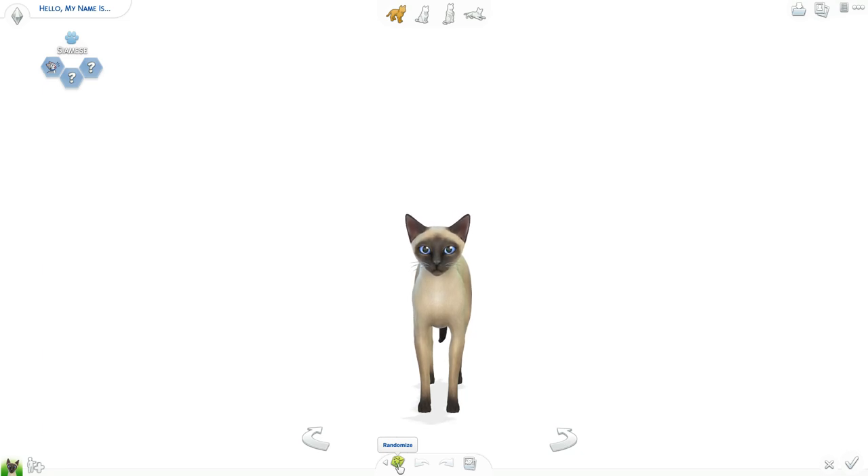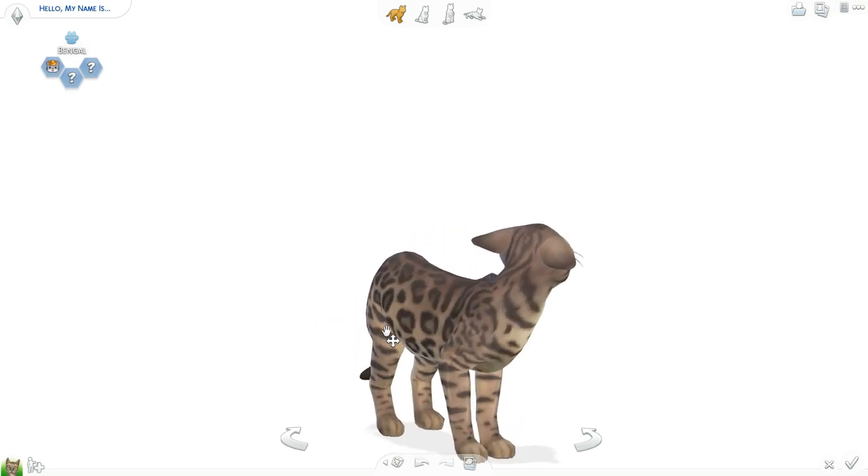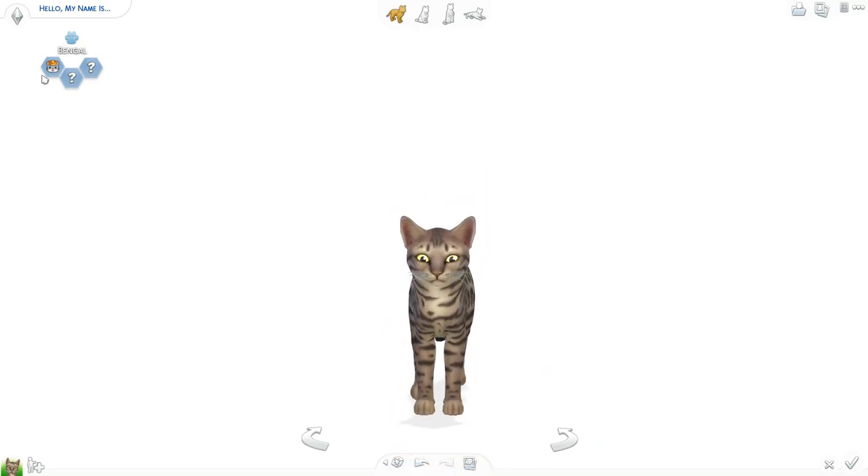So we are going to go ahead and start. We are going to randomize the little kitty here first and then we'll go ahead and go. So we're going to do this three times. Oh my goodness. Can we keep this one? If only. Look at it. Aw.